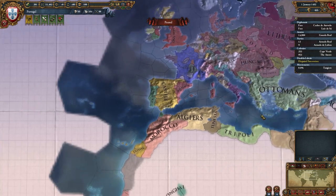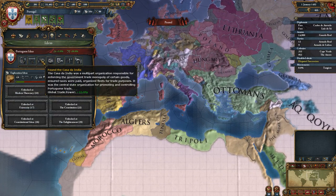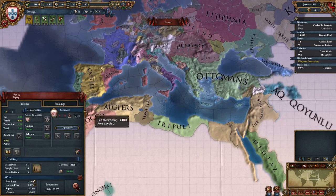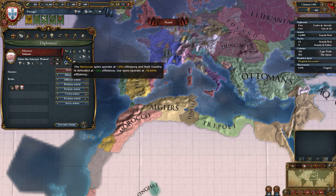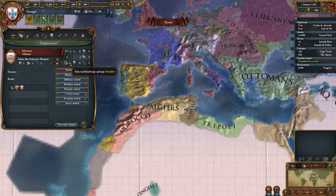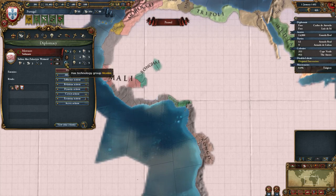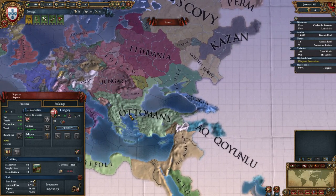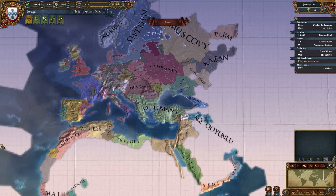Now there are different types of people who have different technology costs. If you're playing as a Western technology group, it'll tell you right here — you are Western technology, they cost 100% of normal. If you play as Muslims, they end up having increased technology cost. Sub-Saharans have dramatically increased technology costs. The Eastern countries have increased slightly — Byzantines, etc. The further you go away from the Western technology group, the higher the cost is.